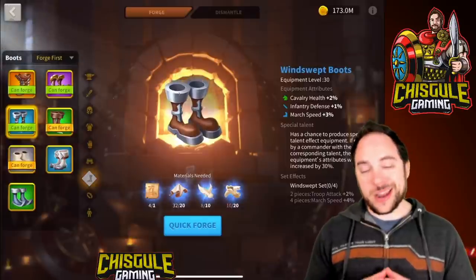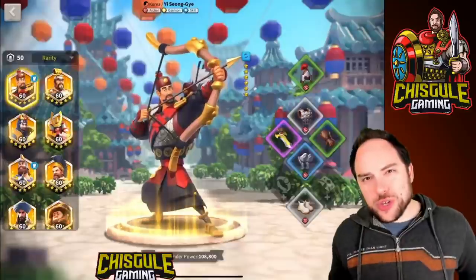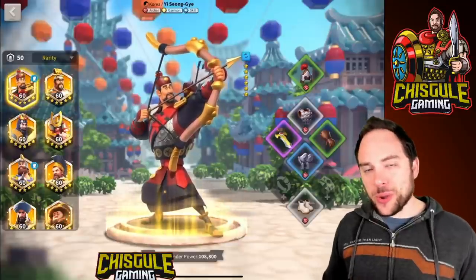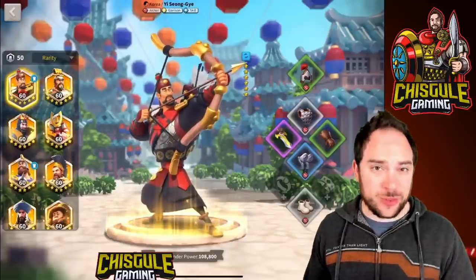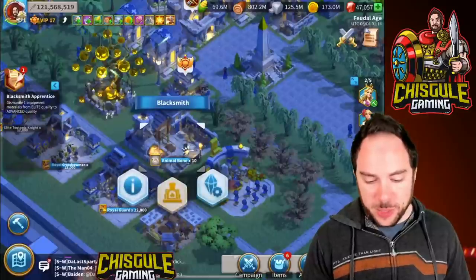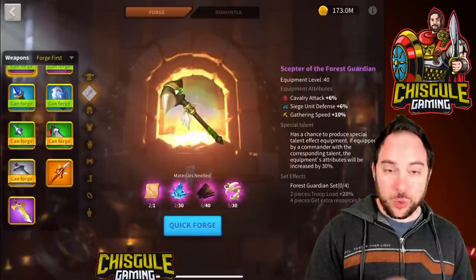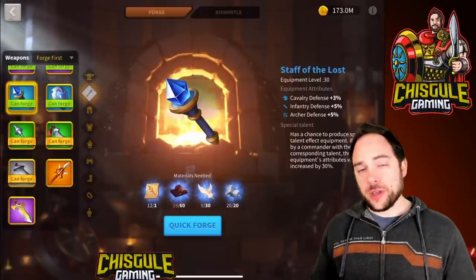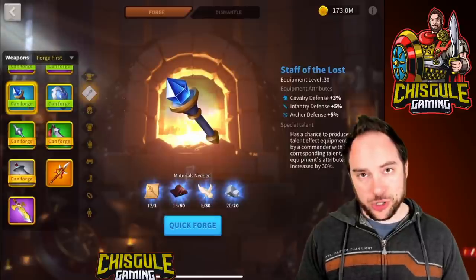Let's move on to the next set: Archers. We showed our archer set earlier — still using two pieces of gray gear, and that stuff is really quite good. Let's go piece by piece. We're going to start with the weapon. Your first weapon is really going to be the Staff of the Lost — forge, destroy, forge, destroy until you special talent it for 5.5% archer defense. When you're ready, you'll graduate up to the Golden Age, also available from Canyon, but it is a very rare drop — I've only gotten two of these patterns in total.